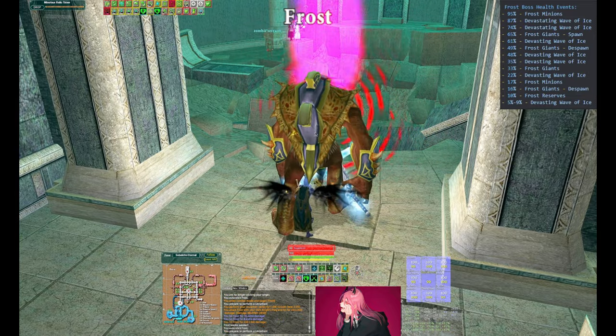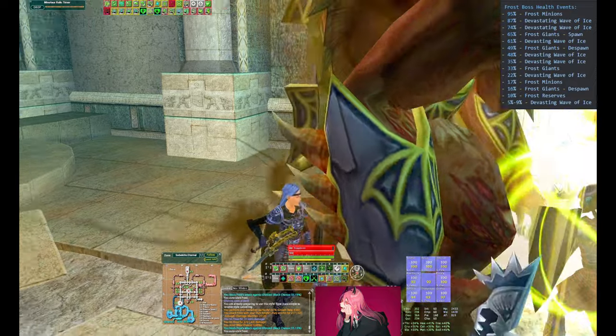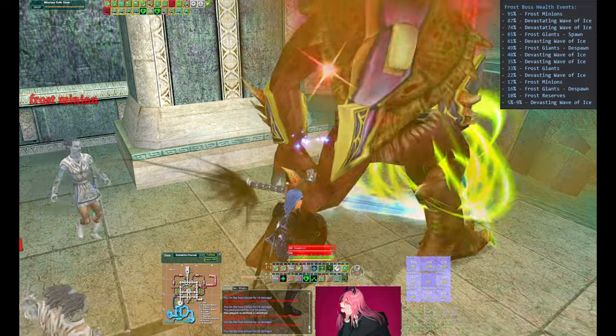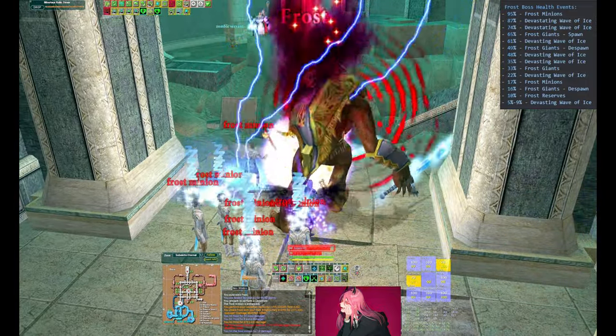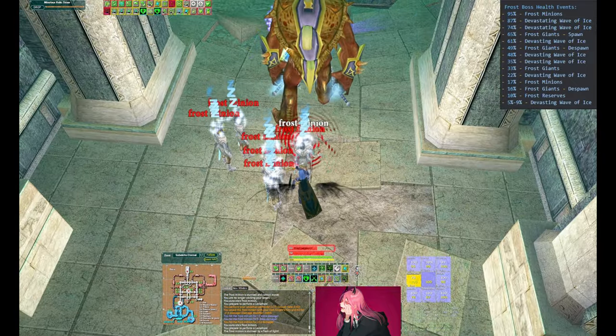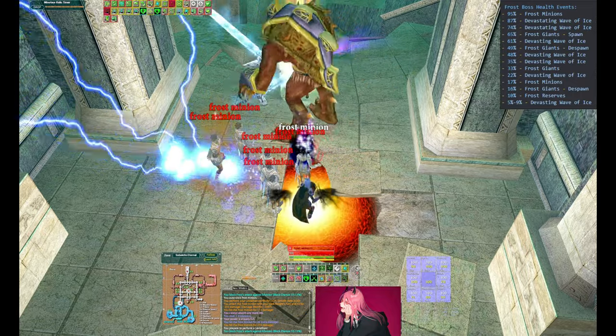You'll see all the casters stacking up on the block and they're going to start DPS on this boss. The first mechanic, which you can see in the top right, is that he's going to spawn red Frost minions at 95%. You're going to AoE Mez these Frost minions, and whoever your main assist is will call targets — burn them down one by one.